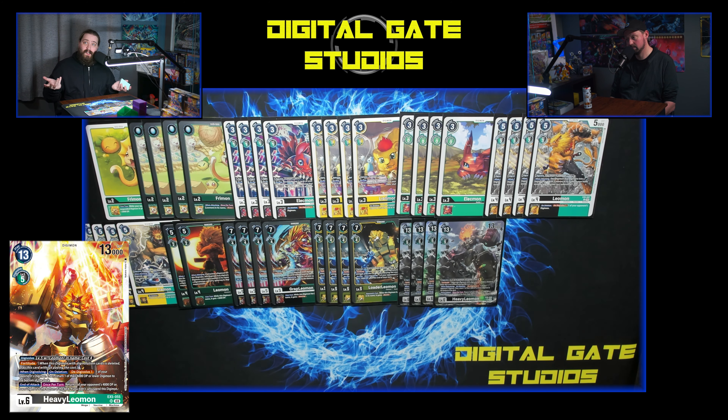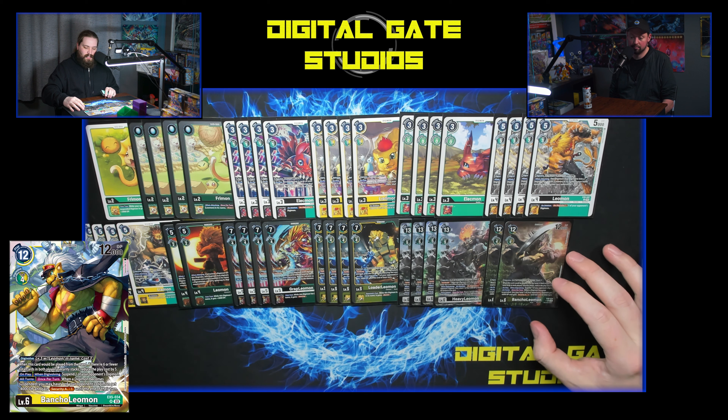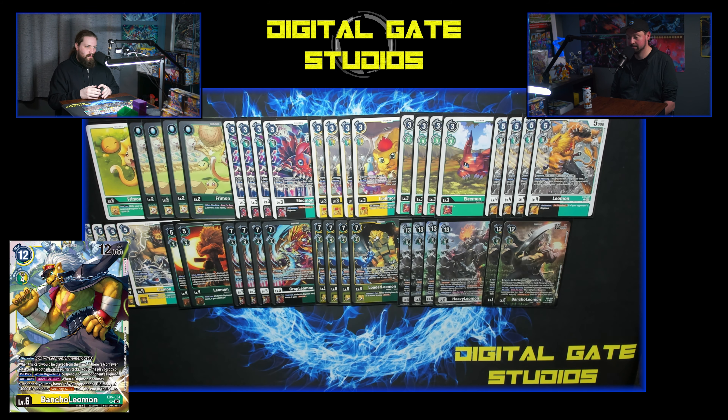The number one question when building Leomon out of this set is how much old stuff do you put in. My answer is: build separate decks. This deck does something different because it has an insane boss monster like no other — this is the direction you want to go. You have Fortitude, Fortitude, Fortitude. I'm not playing the Hawkmon from the EX set that searches all Fortitude — that's a different deck. I have enough search with the Leo stuff and I wanted to keep my evos cheap enough with the Elecmon. When digivolving, on deletion: d-digivolve one, then return a 6k or lower Digimon to the bottom of the deck — that's insane removal.